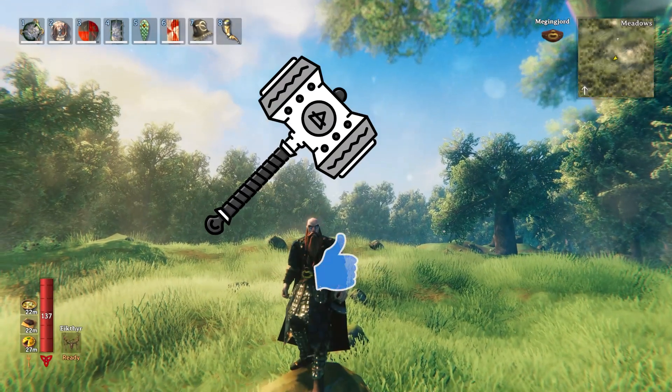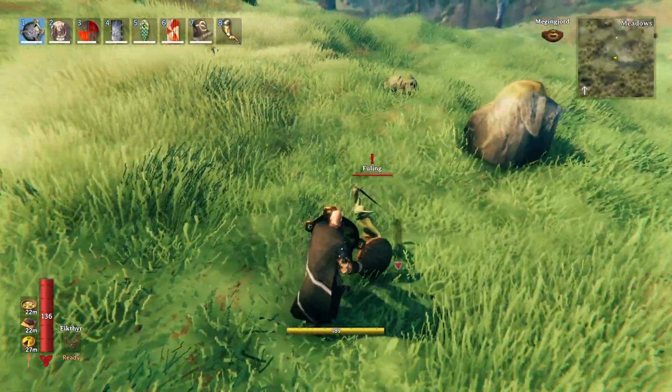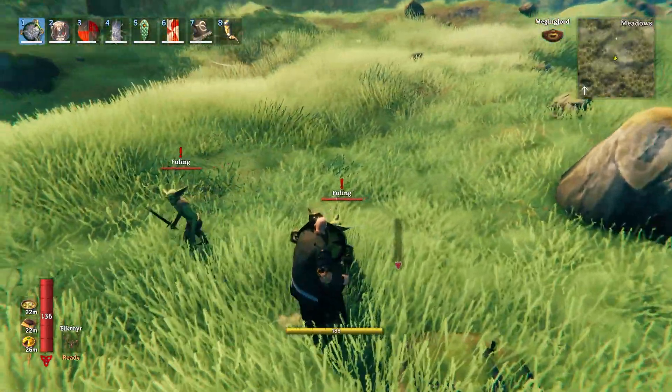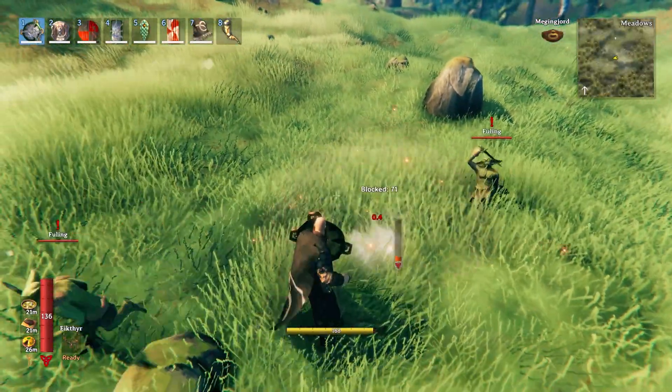Hey everybody, there seem to be a lot of questions about how the new stagger bar works. Let me go ahead and show you. You see that bar that appears on the right side of me as I block? Well, that's based on the amount of damage that they're doing. If that bar goes too high, I will be staggered.